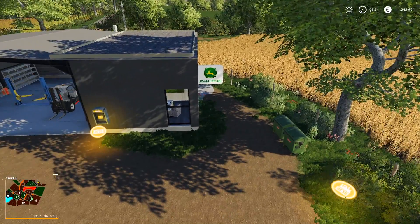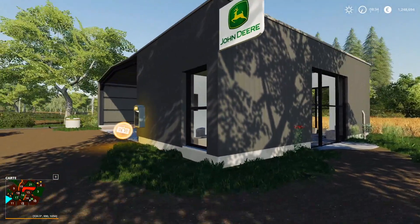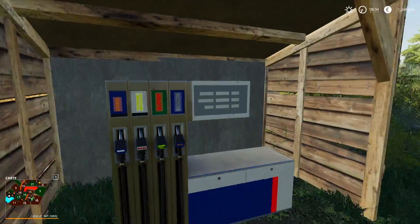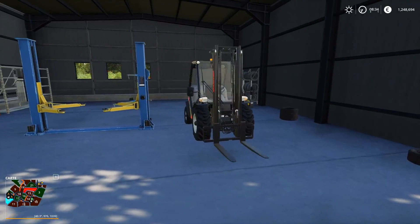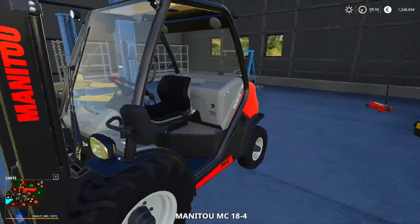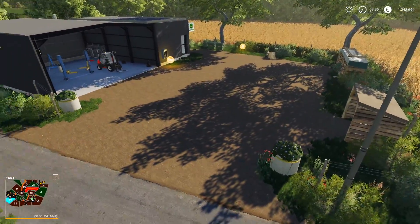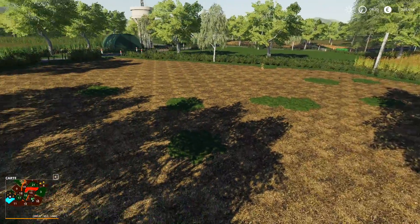Ici les amis, on est au concessionnaire — Concessionnaire Jeune d'Air, fort sympathique. Un bâtiment qui s'intègre super bien. Vous avez de quoi faire le plein en carburant. De base quand vous commencez la partie, vous avez le petit Fenwick qui est ici — vous pouvez monter dedans, il fonctionne. Petit atelier et tout, franchement regardez, tout est bien agencé, tout est simple mais très bien fait.